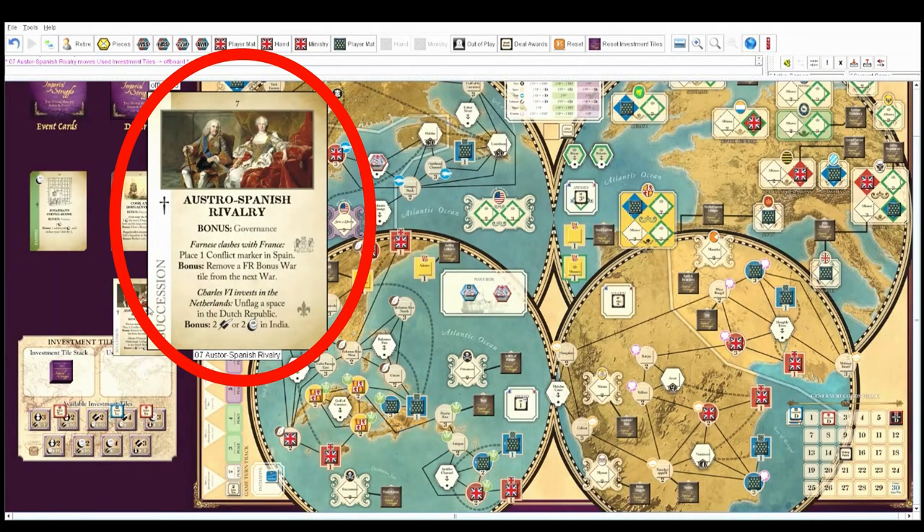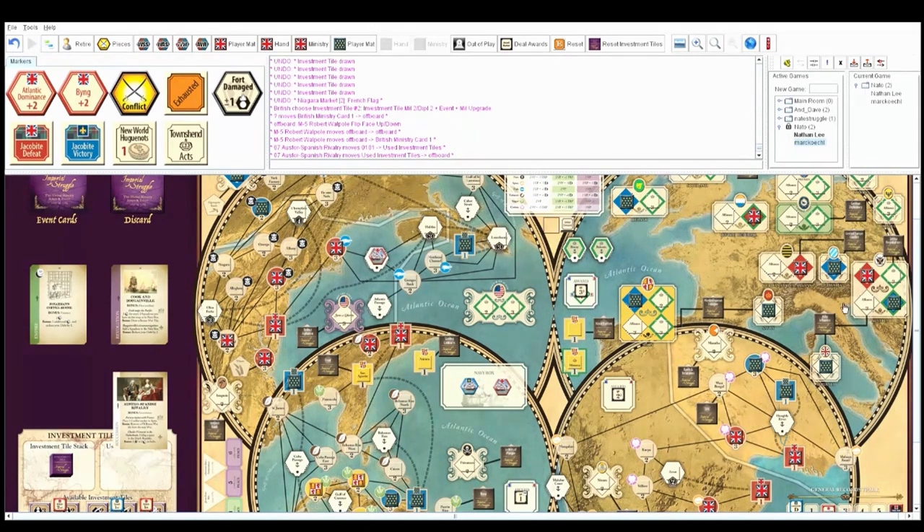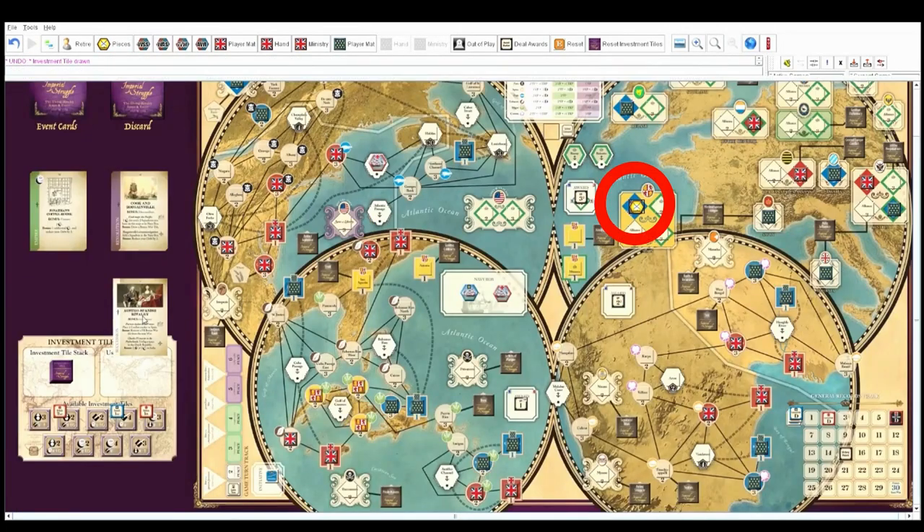I get the governance bonus. Place one conflict marker in Spain, and the bonus is to remove a French bonus war marker from the next war. Unfortunately you don't have a bonus war tile in the next war yet, so it may not have been the best time to play that. I'm going to take the time to read my cards more carefully, but I'll drop this conflict marker on Spain. Please don't criticize us for poor play — we are brand new to this and still learning.